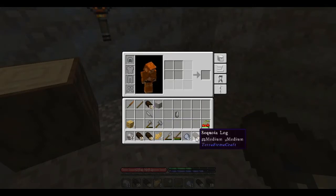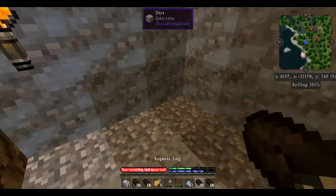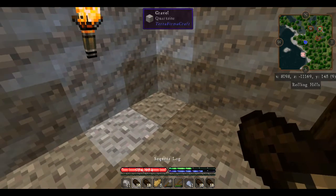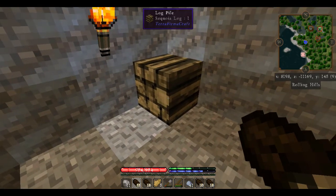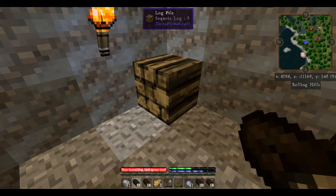Our wood here stacks to 16 logs, and we can actually create log piles to store our wood. Over here in the corner, if I'm on my hotbar where I've got my logs and I shift-right-click, it's going to start a wood pile. If I just continue to right-click, you'll notice up above where it says 'log pile,' you can see how many logs are actually in there — it'll hold 16.